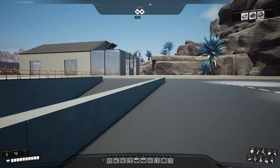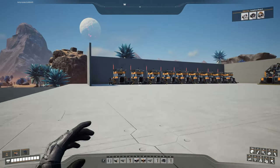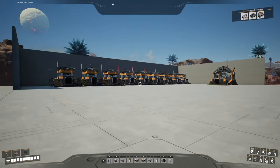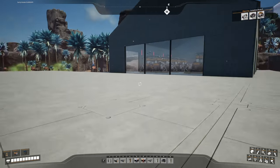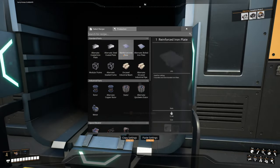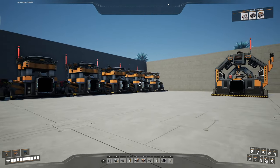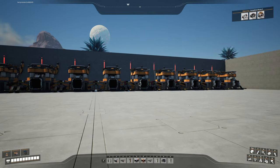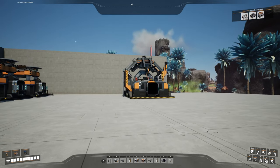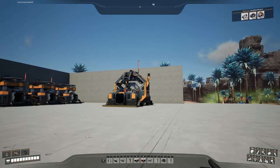So let's just see where we're going to have it. We're going to have it over here. And also, Update 7 is coming out this week, so we might check that out a bit as well. It might be a bit of a longer episode. So we're going to have it behind the iron plate facility, because we need the iron plate to make the reinforced iron plate, which we're going to be making in assemblers over here. And we're going to be using the bolted iron plate recipe.